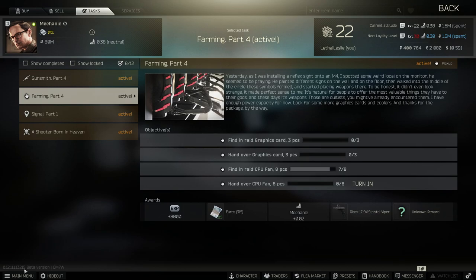What's needed is 3 Founding Raid graphics cards and 8 CPU fans. One thing I'll say about this task is that it's Farming Part 4 — there is no Farming Part 5 — so if you wanted to hang tight on this or take your time, you could. It's not going to stink your progress.